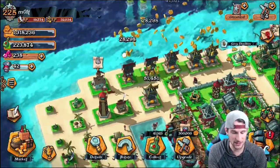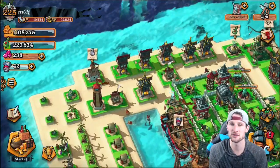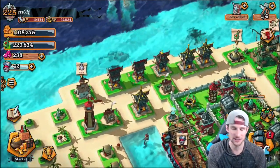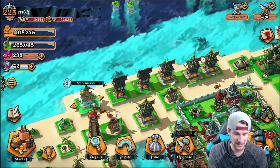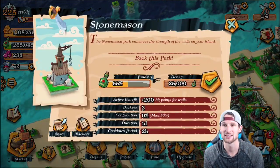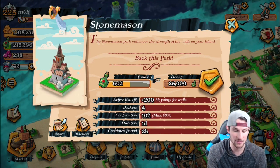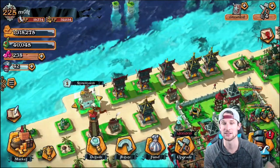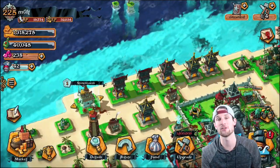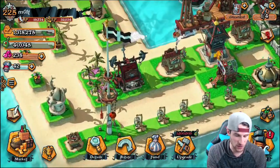Right now we're going to go through things and look around our base, see what we have to upgrade. For those of you who are new, there are a lot of cool things about the game, like guild perks. Right here we have the Stone Mason — I can go in and fund it. The Stone Mason perk enhances the strength of walls on your island, and everybody can fund it, so for 24 hours all of our walls are going to be stronger.